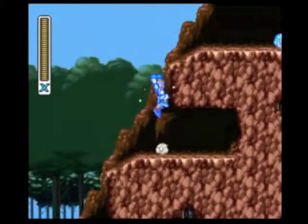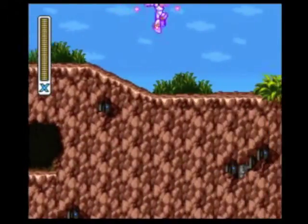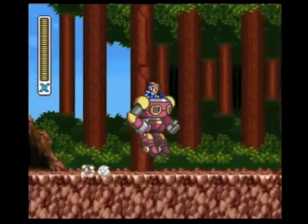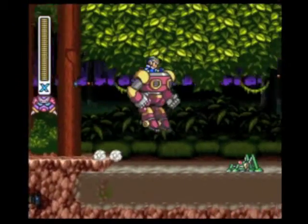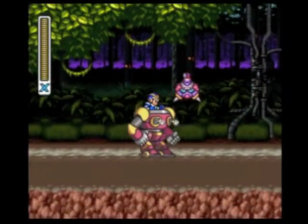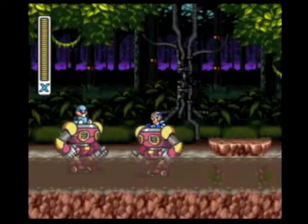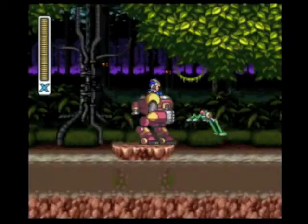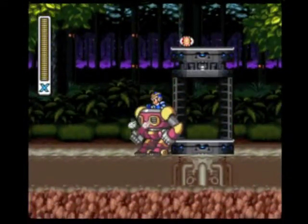Here is an oddly easy one-up. Back in the ride armor — he handles so much better with a controller than a keyboard. I just cannot control this thing with a keyboard. Go around destroying stuff, and I'm going to check and see how full my sub-tanks are.